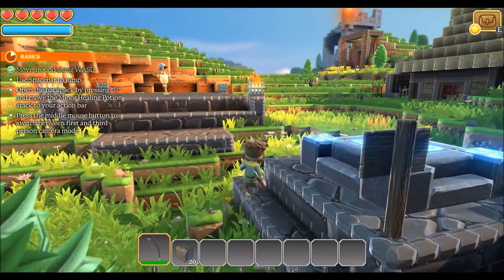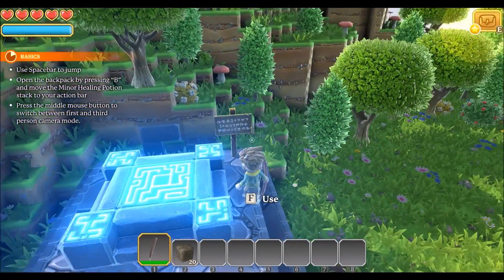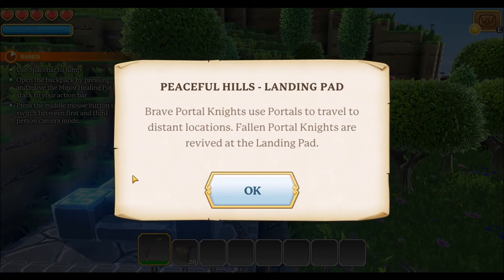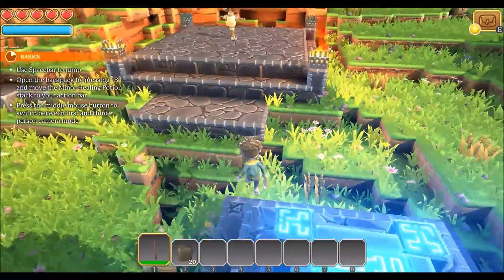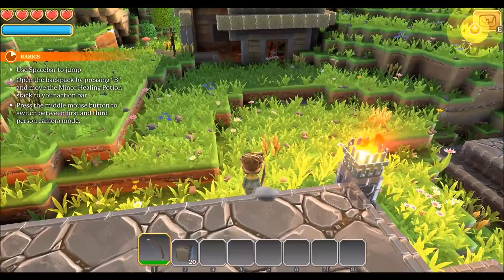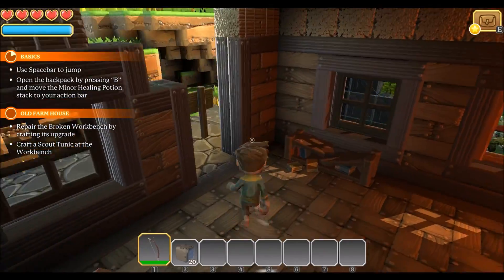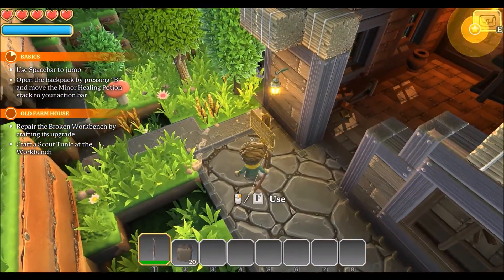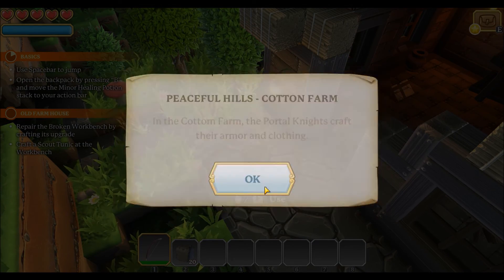I guess these worlds are procedurally generated or something — I'll have to do a little research on that. Peaceful Hills landing pad: brave portal knights use portals to travel to distant locations; fallen portal knights are revived at the landing pad. Good to know. And over here — like some sort of farmhouse or something? There's a sign: cotton farm. In the cotton farm, portal knights craft their armor and clothing.